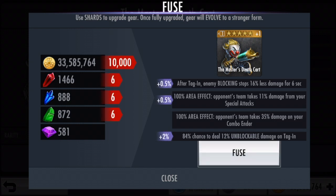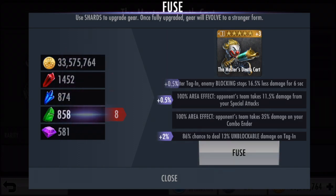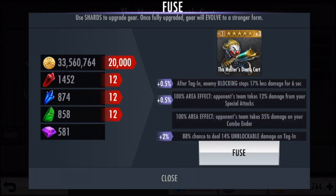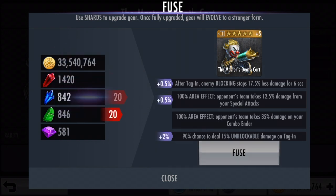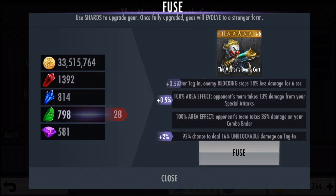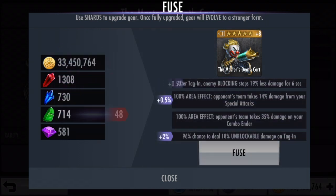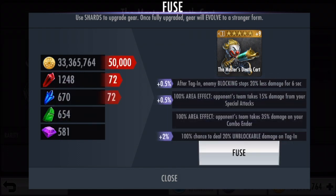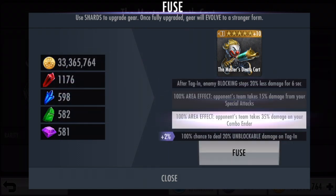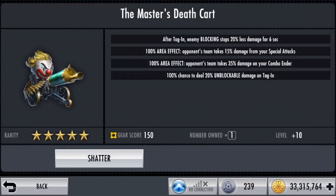We do get 0.5% blocking styles less damage, we do get 0.5% area damage, and we do get a higher and higher chance to deal more and more unblockable chance on tagging. At maximum, wow — and that took like about 400 shards.